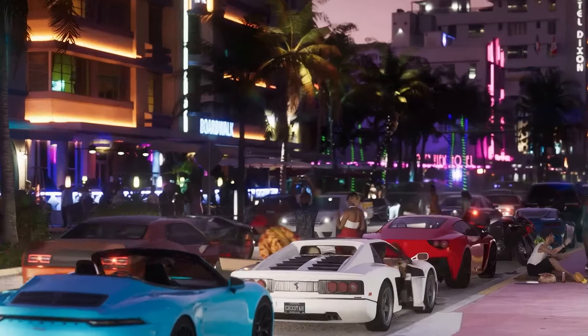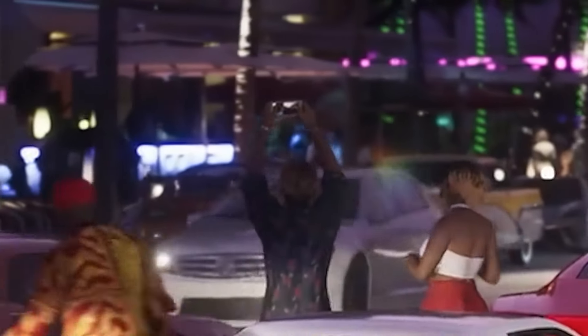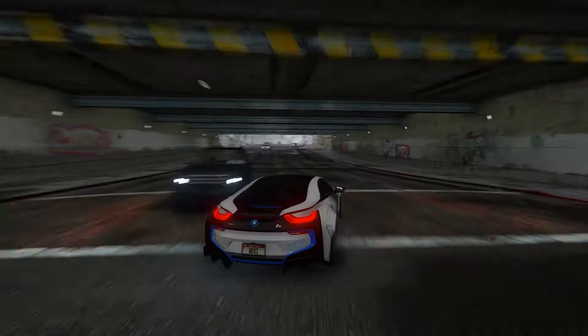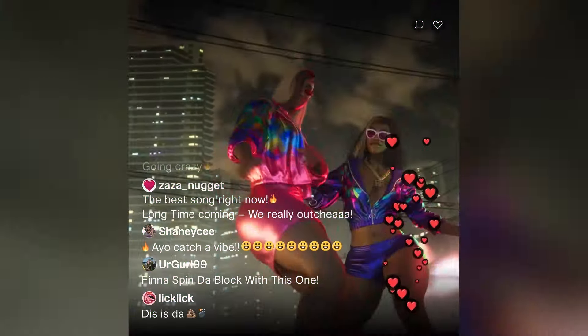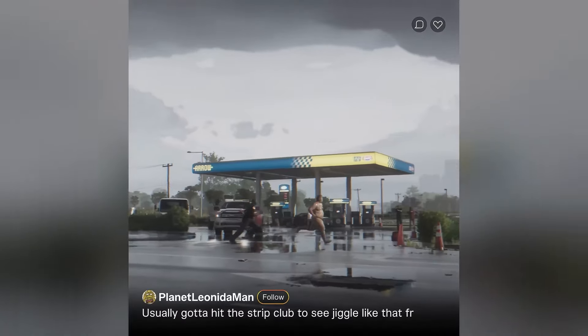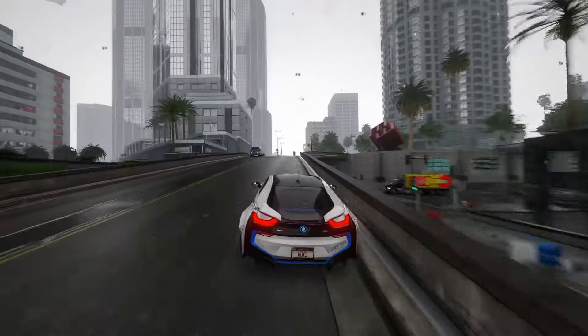Feature 28: During gameplay, the police are seen doing traffic stops, DUI tests, and even searching vehicles. Also, the in-game map shows random NPC AI car accidents, and the cops rush in to handle these, making the virtual world feel genuinely chaotic.